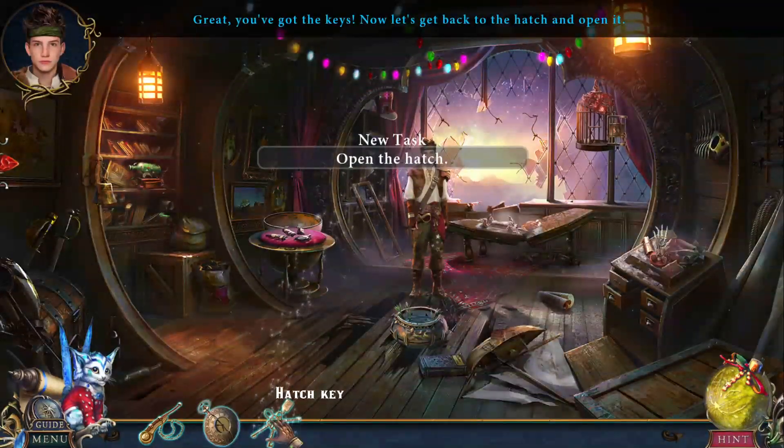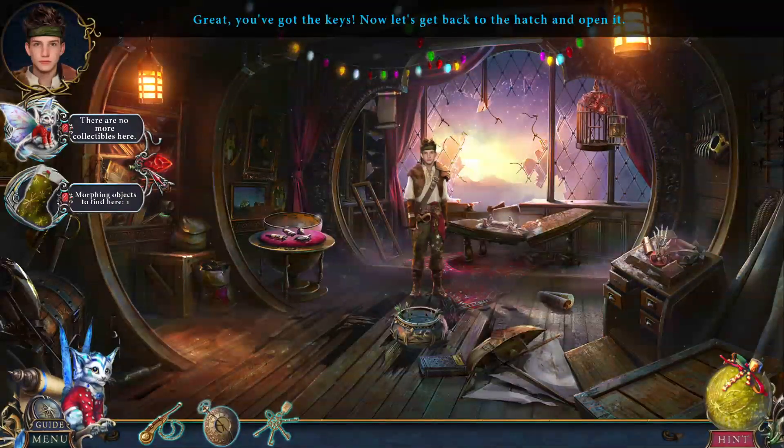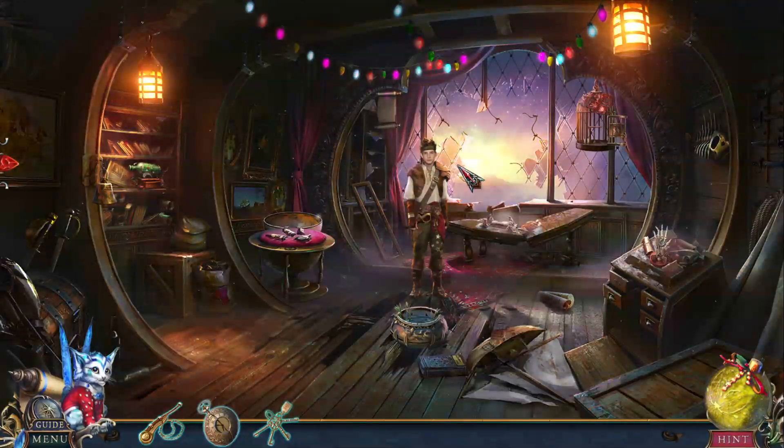You've got the keys. Now let's get back to the hatch and open it. But collectibles first. We need a morphing object. Enjoy the music. I think the... let me crank this up a little.